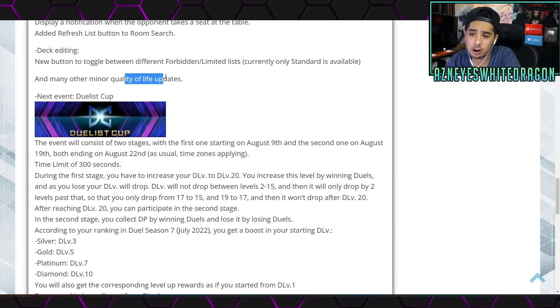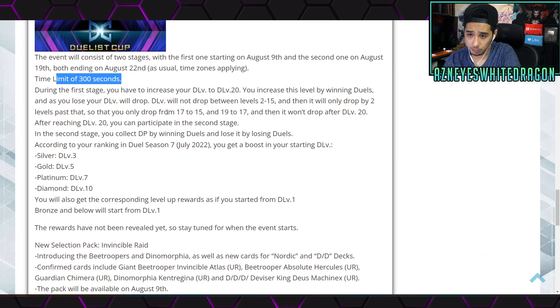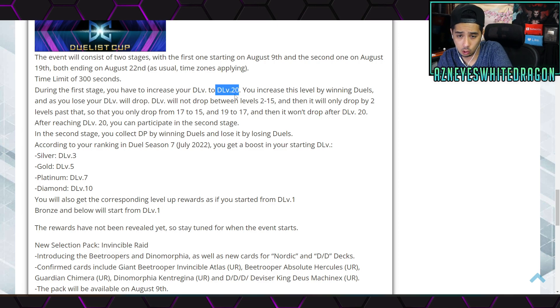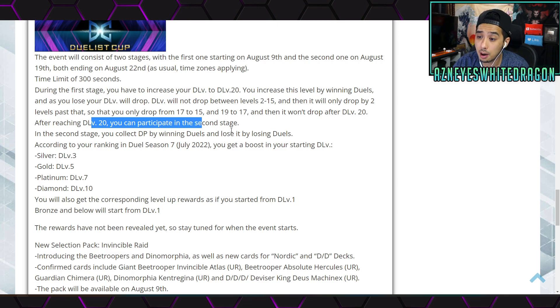Now for the Duelist Cup — this event has two stages. Stage one starts August 9th and stage two starts August 19th, both ending August 22nd. In stage one, you need to reach D-Level 20 by winning duels. Your D-Level drops when you lose, but it won't drop between levels 2 and 15, and will only drop by two levels past that — so only from 17 to 15, or 19 to 17 — and it won't drop after hitting 20. That's a great change because once you hit max rank, you want to keep playing.